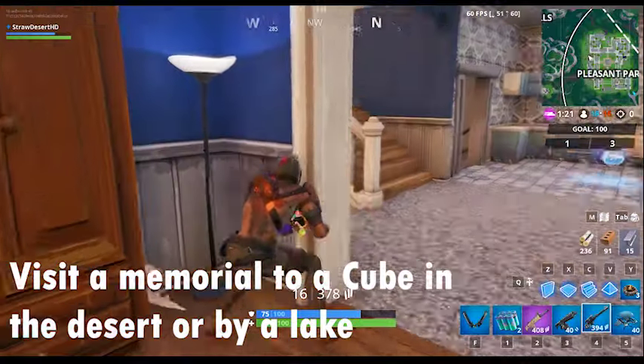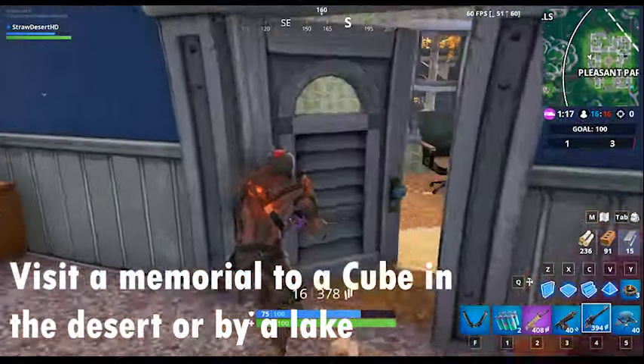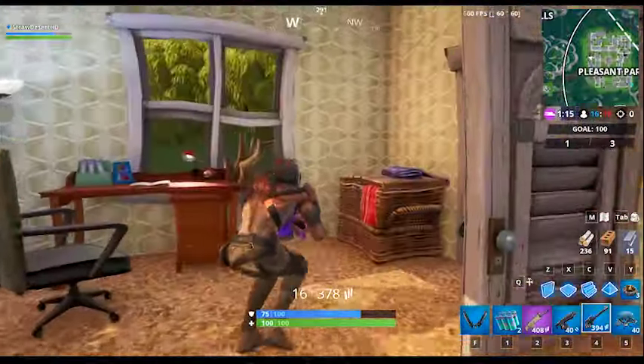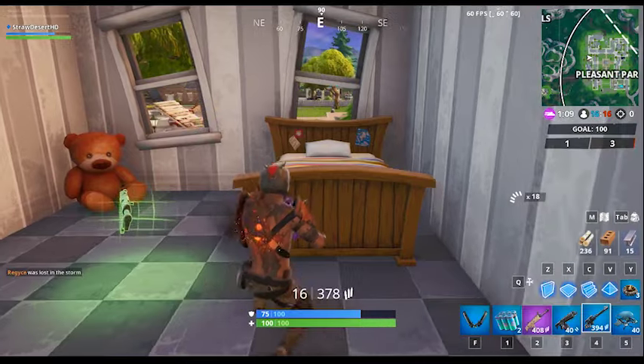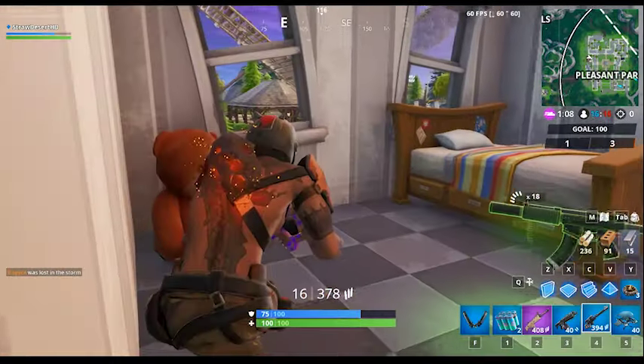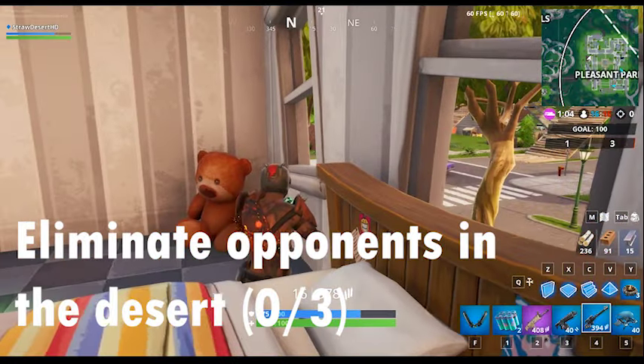Visit a memorial to a cube in the desert or by a lake. I'll make a video guide on this one, as it's pretty much the only Worlds Collide challenge that actually requires you to locate a specific thing. The next challenge is to eliminate opponents in the desert — you just need to get three eliminations; it's not that bad.